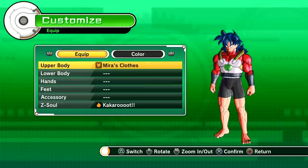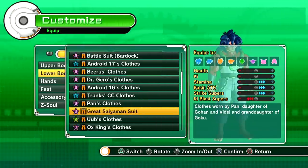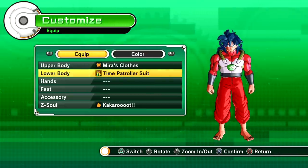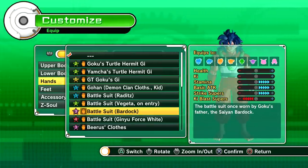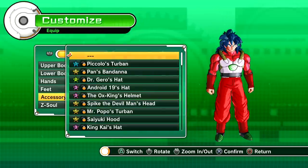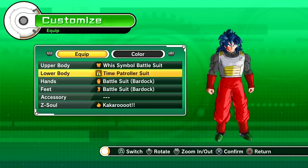We're actually going to find some pants for my character here. The reason he doesn't have pants is because I took them off to give to a logo character — I had a character I was going to get made as a logo for my channel. Let me see what fits. His Ki blast supers can suck — that's totally fine. The time patroller suit works pretty well, doesn't look the best but we can adjust it.